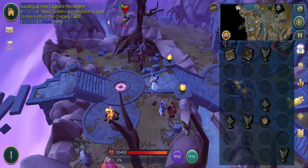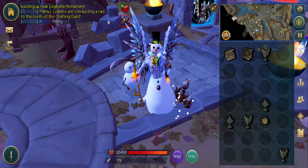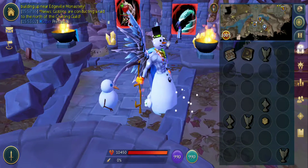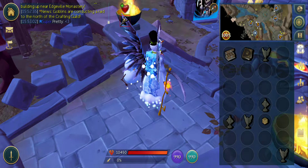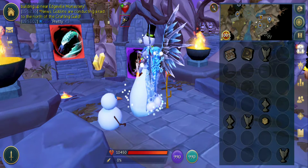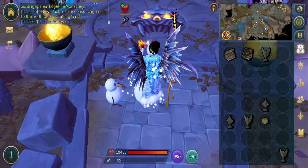Hey there, YouTube. It's Snowman, and I'm here to tell you how to get rid of this horrible low frames per second issue on mobile. This is confirmed to be happening at Anachronia Farm, a lot of the archaeology places, and especially the PVM hub. I just apparently happened to accidentally stumble across the fix while messing with things, or at least a temporary workaround until Jagex fixes it.